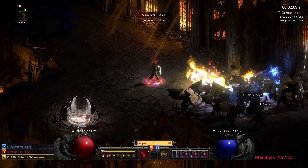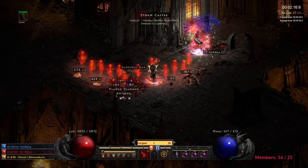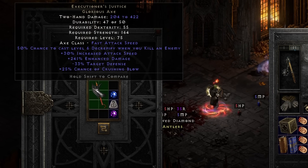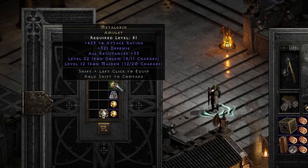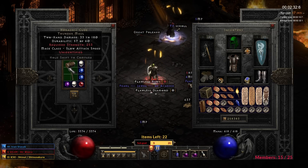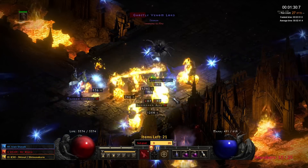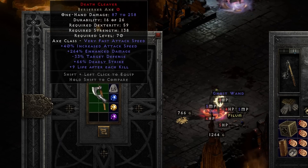Did I succeed with those crazy rare Grailers, or did I fail to get closer to finishing it? Actually, my very second drop in these runs was that rare TC87 — unique Glorious Axe, Executioner's Justice. There was also one insane day of streaming. In a mere 50 runs I found my last amulet on the Grail: Metal Grid. 8 runs later, getting one of the rarest weapons in the game — unique Thunder Maul, which rolled Cranium Basher, a Grailer for me. 10 runs later, followed by unique Berserker Axe, Death Cleaver, with 264 enhanced damage and 9 life after each kill.